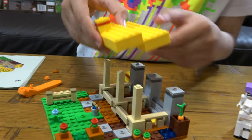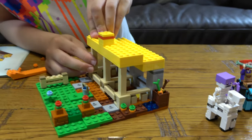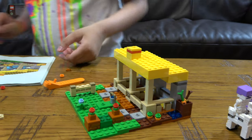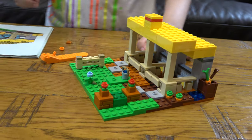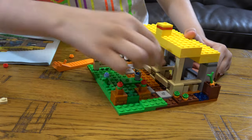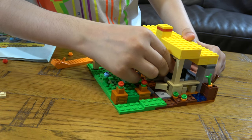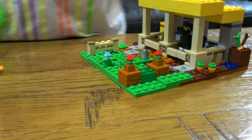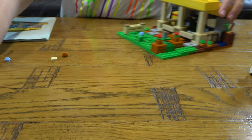And then we place it on here. And then with the roof we put this on. And now we can put the baby horse in here. Here are all the spare pieces we have. And this is the final build.